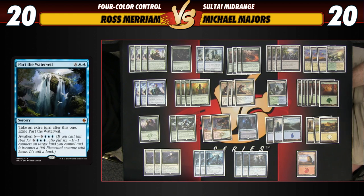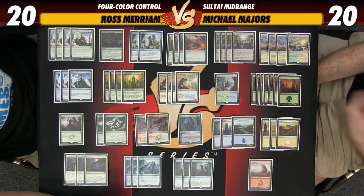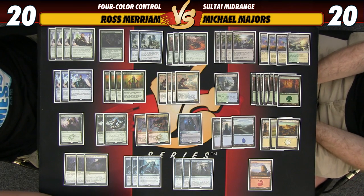This deck is like a checklist: do I have a double-blue card in my hand? I'll get two Islands. Do I have Descend Upon the Sinful? I'll get two Plains. Do I have Dragonlord Ojutai? I'll get the Mountain. Maybe I can get Plains plus Mountain and basically cast all my spells.